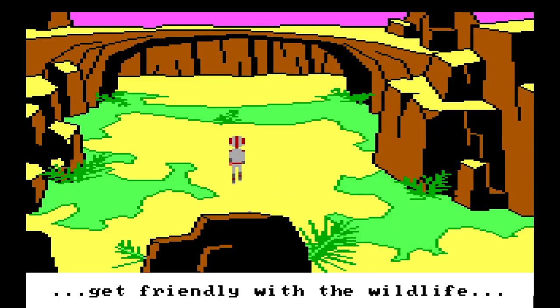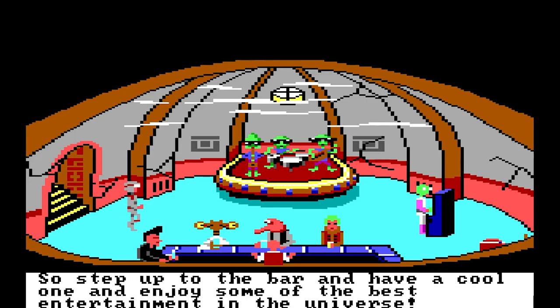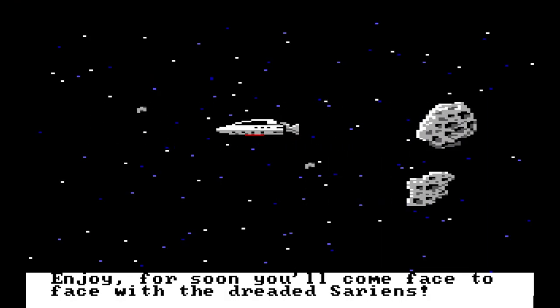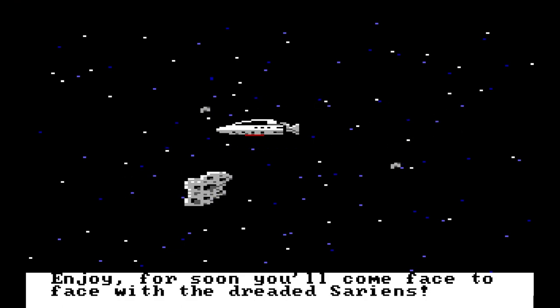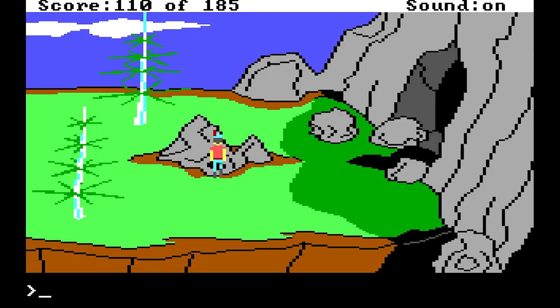Get friendly with the wildlife and get acquainted with some darn interesting folks. So step up to the bar and have a cool one and enjoy some of the best entertainment in the universe — for soon you'll come face to face with the dreaded Sareans. Briefly befuddled by this bizarre event, you brace yourself and continue with the quest before you. This is not the time for Space Quest — this is the time for King's Quest.